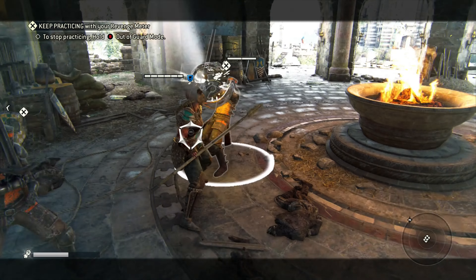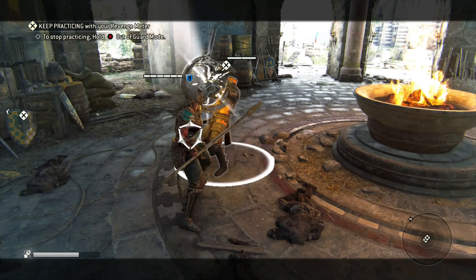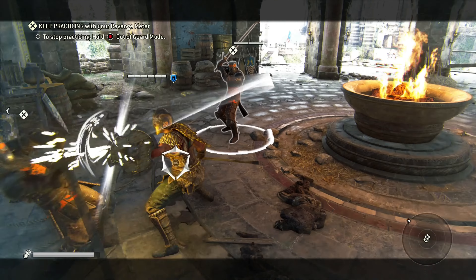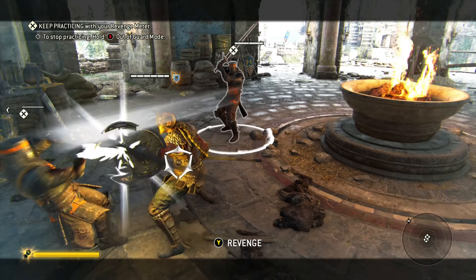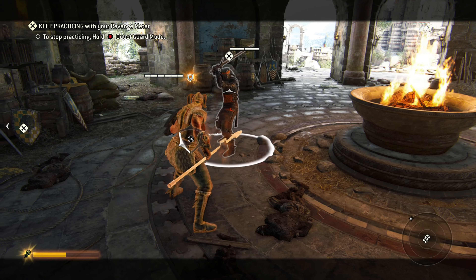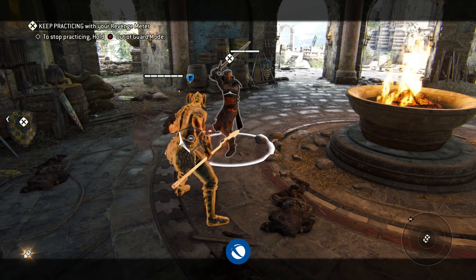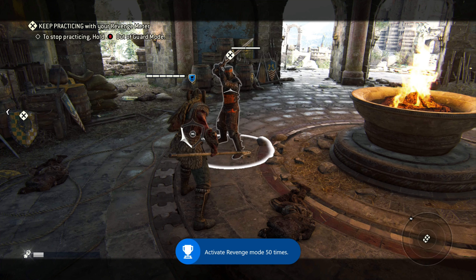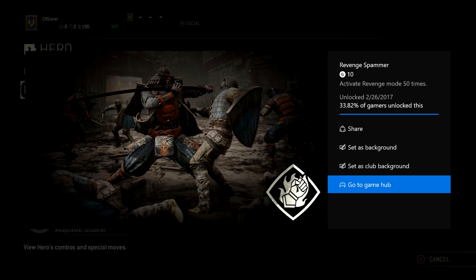We're going to continue to do this, making sure we're close enough to both of them so that they can actually hit us when they swing. We're just going to build our revenge meter over and over again. It takes about 13 or 14 blocked attacks to actually build your revenge meter. You'll continue to block through your revenge meter depleting, so you're talking an additional four to six attacks — roughly 18 to 20 blocks per revenge meter build and usage.